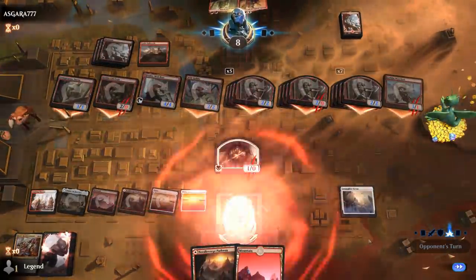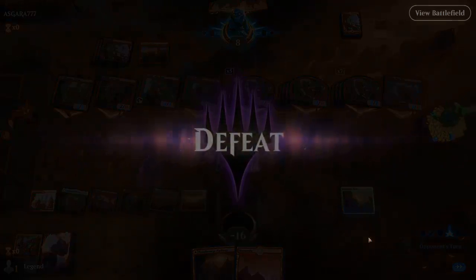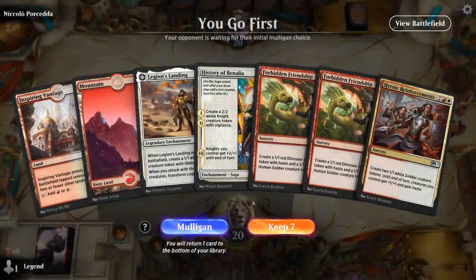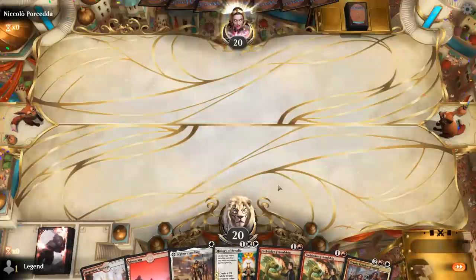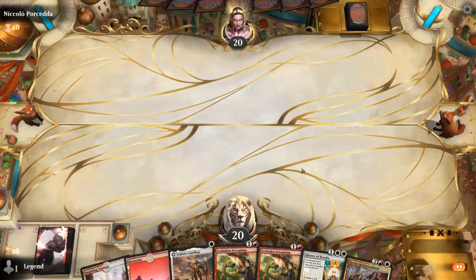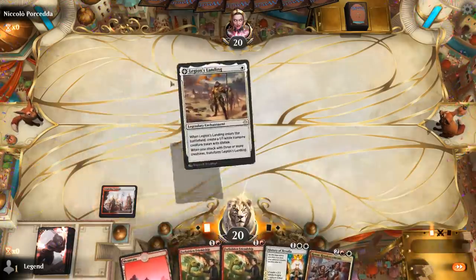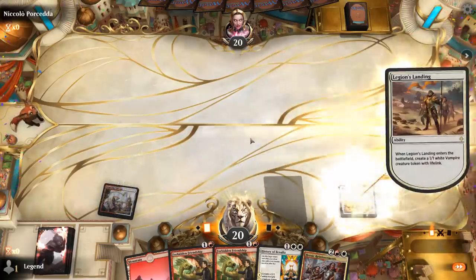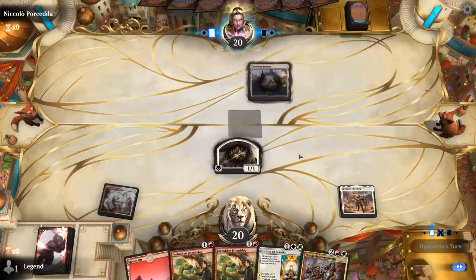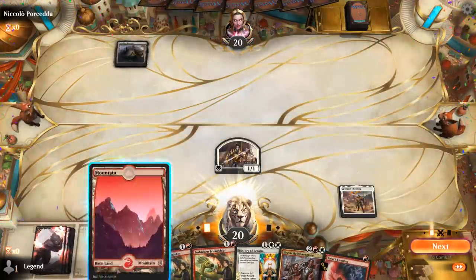On to the next one. We're on the play and this looks okay — we've got a Legion's Landing we're pretty likely to transform, which will make our double mana for History of Benalia, and then Reinforcements looks like a great finisher. We can even transform Legion's Landing through a potential removal spell thanks to the hasty token from a second Forbidden Friendship. Opponent has a Crawling Barrens, so it could be a colorless ramp deck which typically doesn't interact a whole lot early on.